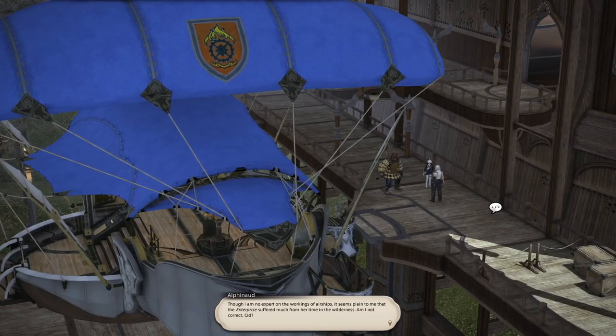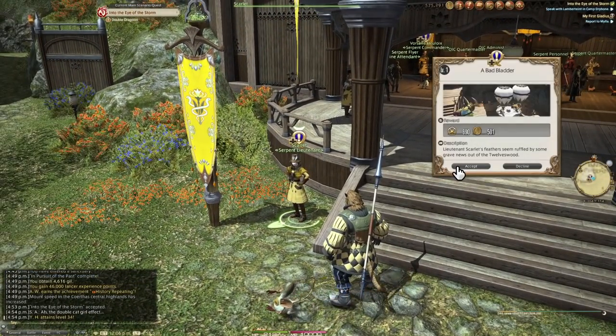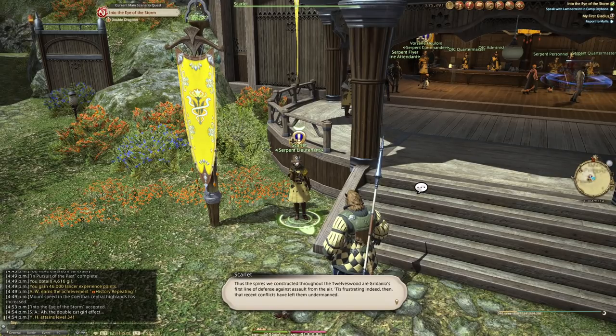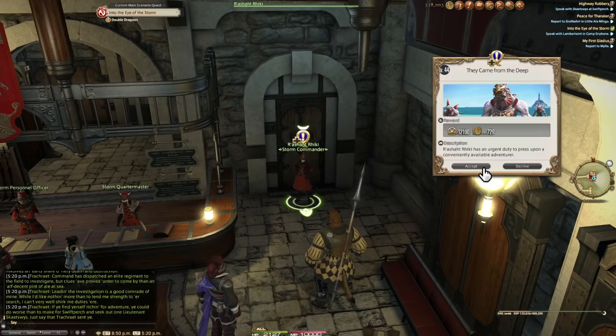The moment you start this arc, beast tribes — all of them — unlock. As long as you are at least level 44, you can accept every single tribe's quests. There are five of them to pick up: the Ixali, Sylphs, Amalj'aa, Kobolds, and Sahagin.